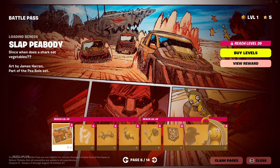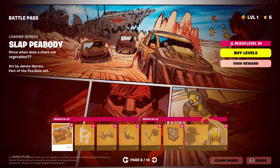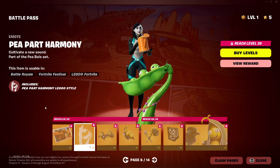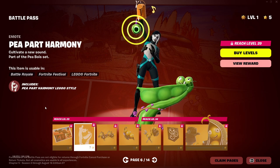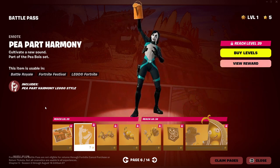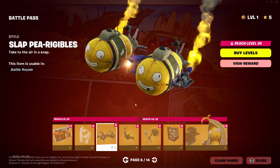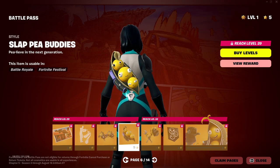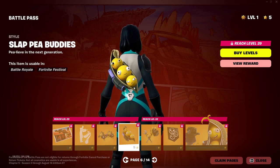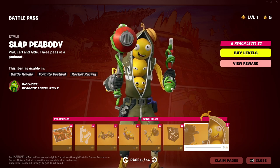So it's another edit screen — edit styles for Slap Peabody. There's the loading screen for that. Nice artwork again with the shark in the background — get the Chapter Two, Season Three vibes with that. Let's see this emote. Oh my god, that is sick. Yeah, that emote is bugged. And here is the Slap Pea Ridgibles. Another style — a yellow smoke bomb. And the yellow peas back bling and pickaxe. Banner icon. And Slap Peabody yellow style, second style.